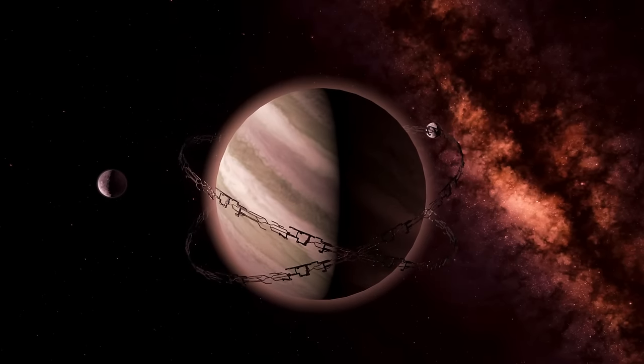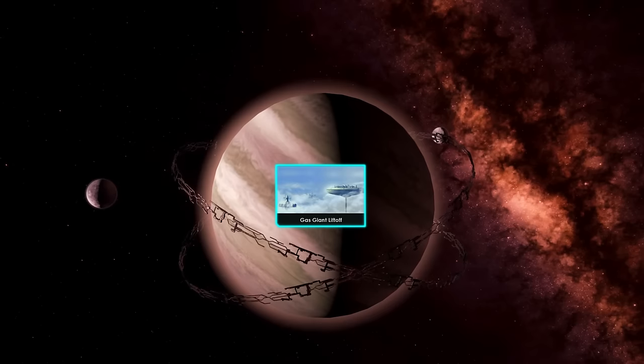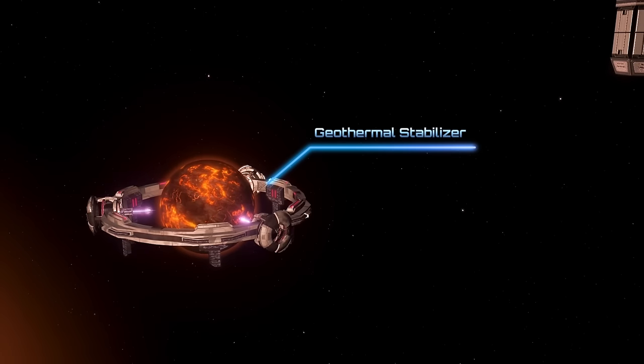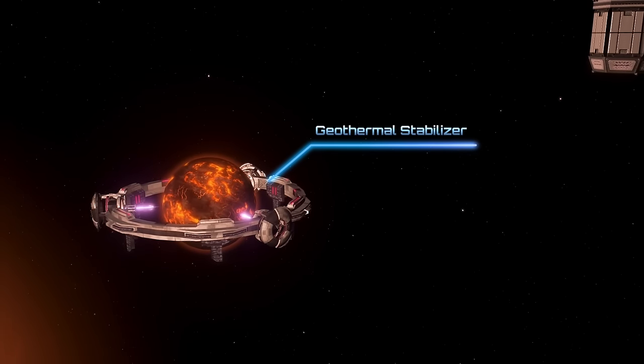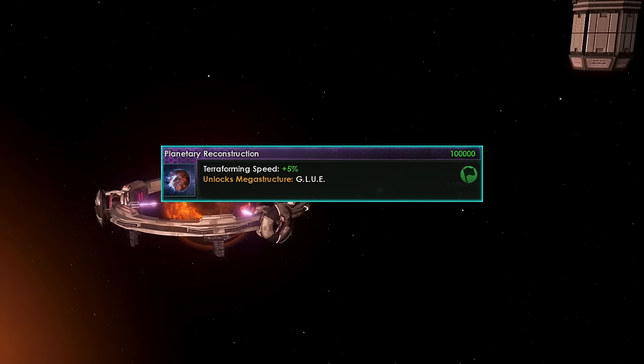If you ever wanted to recreate Bespin from Star Wars, there is an origin called Gas Giant Liftoff, which makes a habitable gas giant your starting planet. The second Kilo Structure is the Geothermal Stabilizer, designed to terraform molten worlds, which later unlocks the Glue, capable of putting shattered or broken worlds back together.